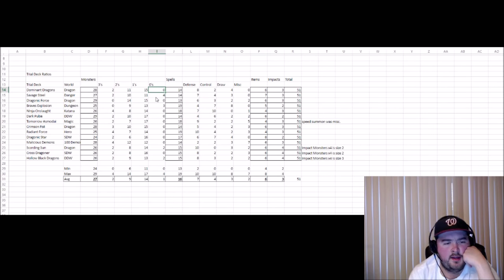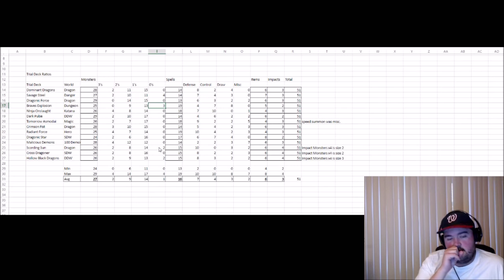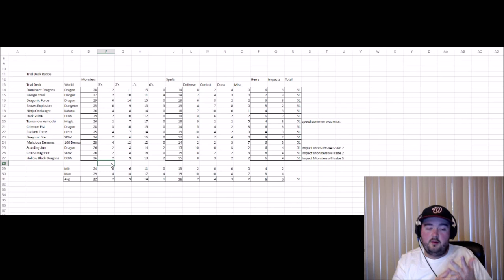For size zeros, not many decks had them. Originally it was the first Danger World trial deck and Dungeon World. You didn't see size zeros again until the Triple D trial decks with Sun Dragons and Black Dragons. These ratios reflect decks built to field a size two and size one, with a size three if you draw it — not tailored to a pure size three strategy. We can see more variation in custom deck profiles from YouTube channels and Bushiroad's website deck profiles from Spring Fest and World Championship events.